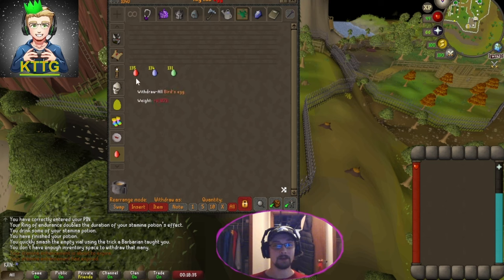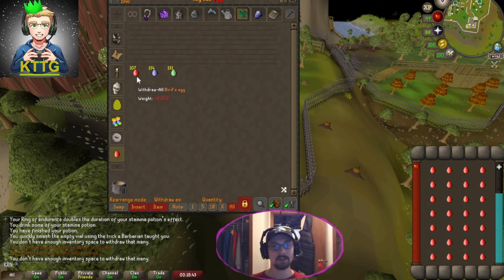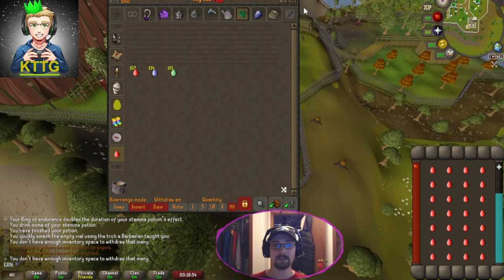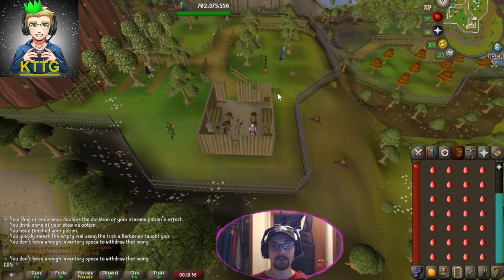400 eggs total: 135 red, 134 blue, and 131 green. I'm just going to start doing full inventories in order from red, blue, to green and using them on the shrine right back there in the corner, and see if we can get any of the evil chicken pieces.